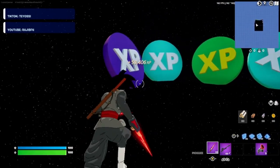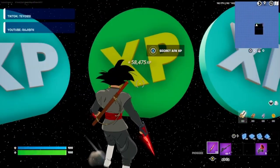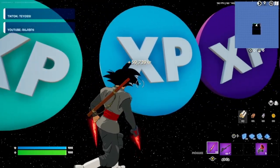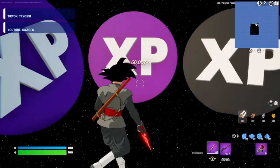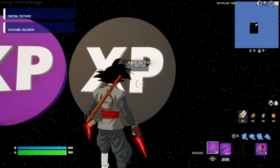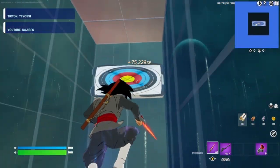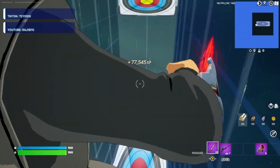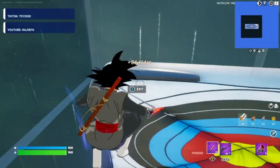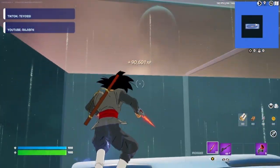Once the five minutes is up, go ahead and start clicking on all the XP buttons, just gaining all that XP. Click on the rift XP button and it will rift you to the bounce pads. You stay here as long as you'd like and you just gain XP — do whatever, watch YouTube, eat a sandwich, whatever it is you like to do.